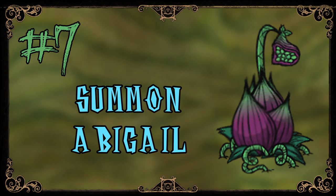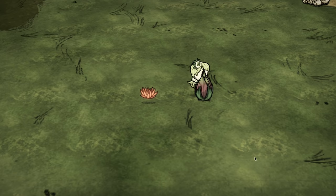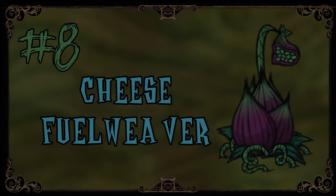Use number seven: summon Abigail. Because the meat bulb qualifies as a mob, defeating one will summon Abigail if her blooming flower is nearby. This makes for a very convenient method of summoning her if no other eligible mobs are available to murder. You also get the fleshy bulb back so you can repeat the summoning as often as needed.